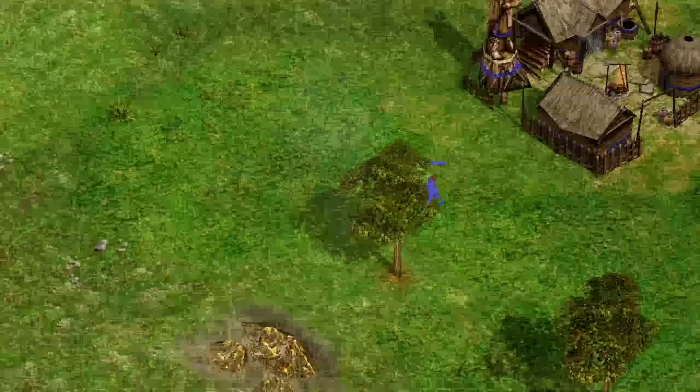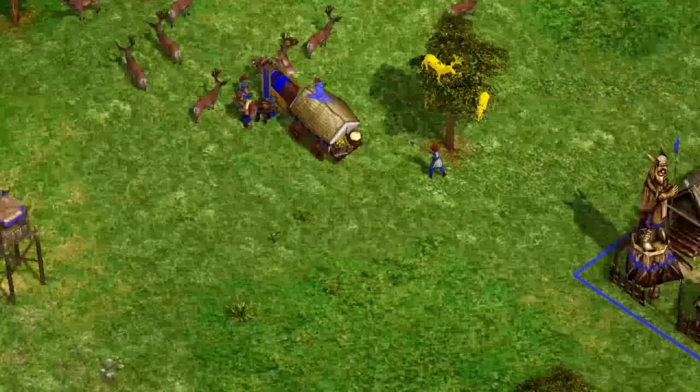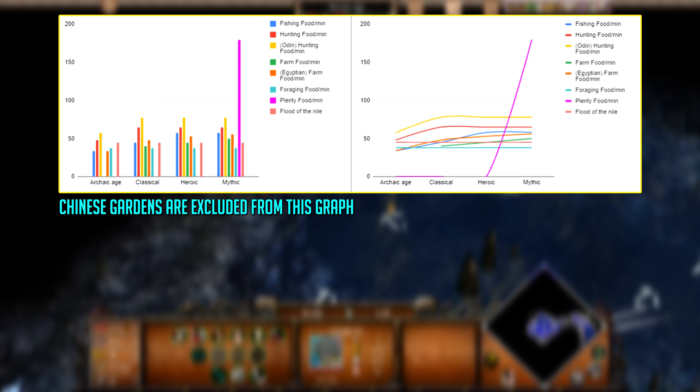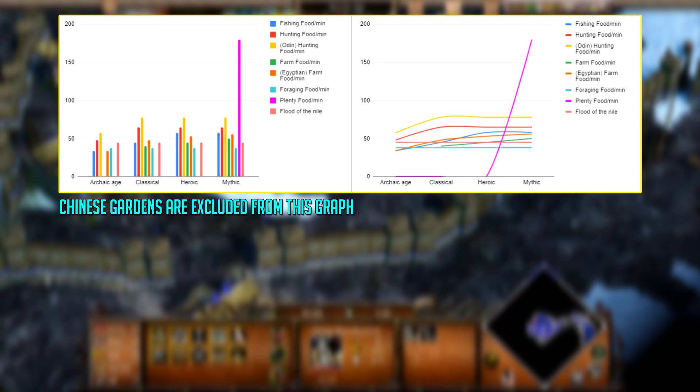If you were theoretically bound to gathering food in a certain style, what would be the best? To put it simply, hunting is the best given ideal conditions and you don't need to move around. That said, as soon as the animal's food is used up, you're going to have some downtime between gathering, which is why hunting is balanced. Poseidon has a Lure god power which brings animals to you, and you can move around with scouts to get cows to your town center, fatten them up, and then use them — but you still need to consider moving around as a factor.